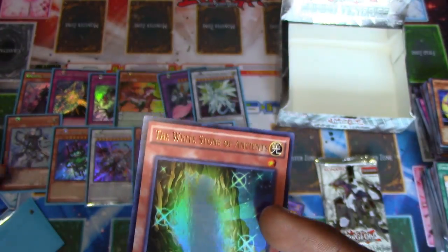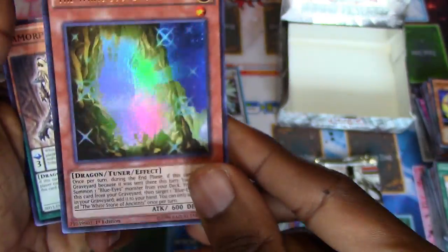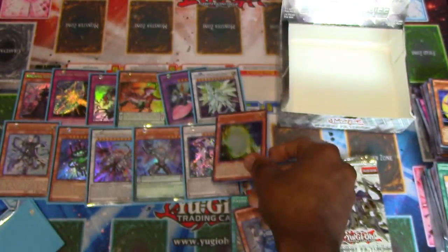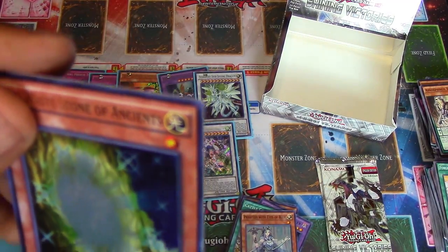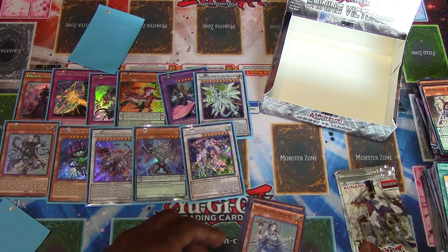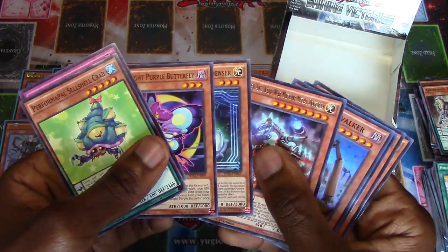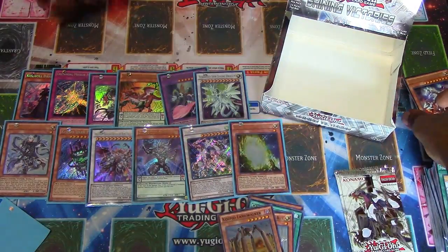The White Stone of Ancients! So the thing that Sage with Eyes of Blue can search - we did get it. Move over Black Stone, we've got a power-crept version of you. This is the Blue Eyes version of basically Black Stone. Why do they call them stones - they're definitely eggs? Because they're stones. This looks like literally a blast of light coming from a cave. You can vaguely see that it's an egg, but the way the card looks it could easily just be a burst of light - just some light coming from a cave. And it's a Landmaster? No, that's the brawl version.